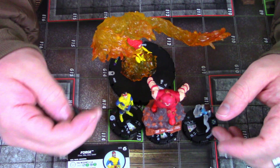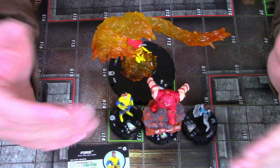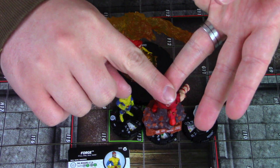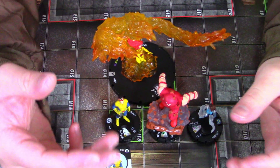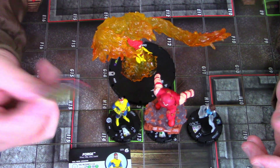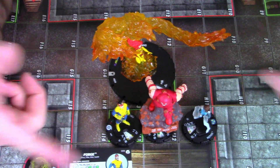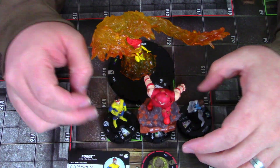Other 10-point equipment options for Juggernaut after rotation: the Carnage Symbiote could be good defensively, giving Shape Change and healing whenever he KOs a figure, plus Plasticity. The Power Gem — if it doesn't rotate out — could be great after the rules changes, giving Close Combat Expert, Range Combat Expert, damage plus one, and if you roll 10 or better an extra penetrating damage. That's essentially plus three damage, though you'd only get one attack instead of two — but 15 attack and 8 damage is pretty awesome.